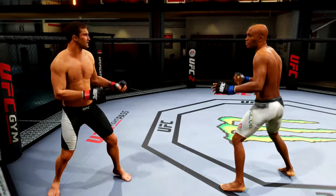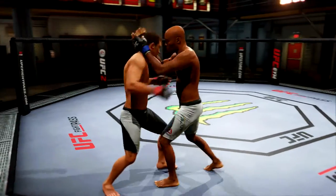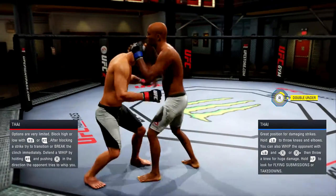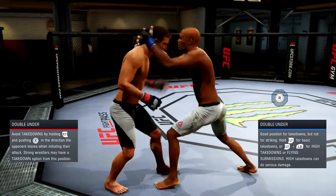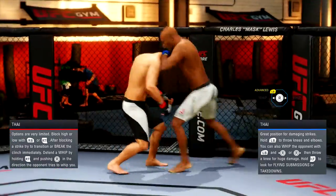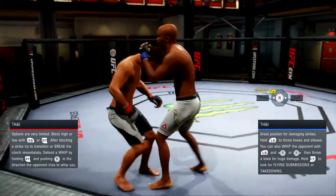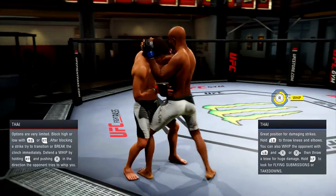What's going on guys, GOGC here with a few more tips for UFC 2. We're going to be talking about the clinch. To begin with, here's the tie clinch — you can see in practice mode I have Anderson Silva. You get into it by pressing left bumper and pushing the right stick forward, but that's only if your fighter has the ability to get right into the tie clinch like that.